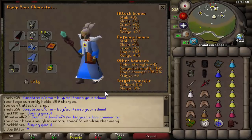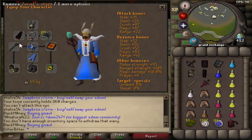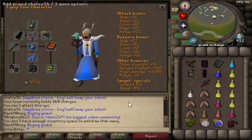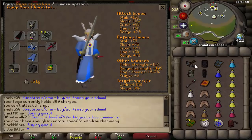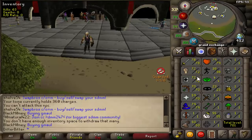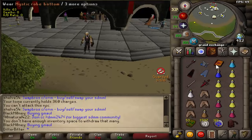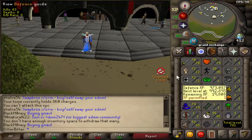What is up guys, welcome back to another video. Day eight of the deadman mode seasonals. Last episode I showed you guys Zuriel's stuff and a Vesta longsword that we had in our deposit box. Today we're going to be using it. Here are the stats we have: 78 attack to use the VLS, 79 mage so we can use Entangle as well.